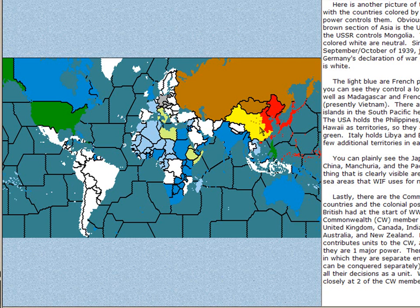The other Axis powers are Germany and Italy. Germany controls Czechoslovakia and Austria. Italy controls Libya and part of the Horn of Africa. The United States controls Alaska, and also the Philippines and Hawaii. France controls an enormous amount of Africa, including Madagascar, Syria, French Indochina, and a lot of islands in the Pacific. The Commonwealth is composed of Great Britain, Canada, South Africa, India, Australia, and New Zealand. The Commonwealth also controls islands in the Pacific, a lot of Africa, and even islands in the Caribbean. The fifth major power is the United States.